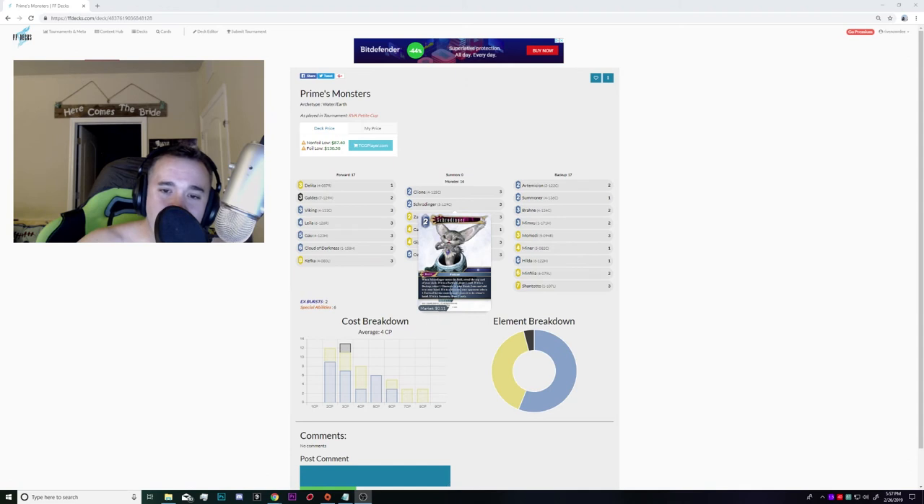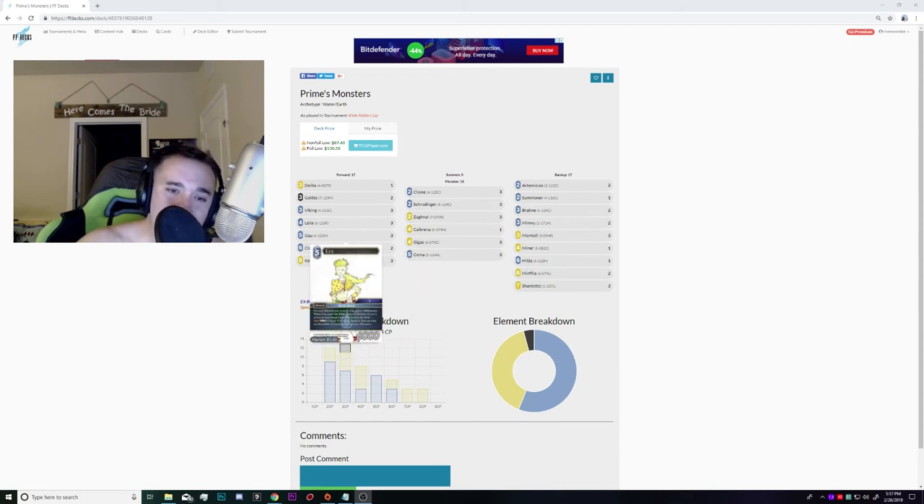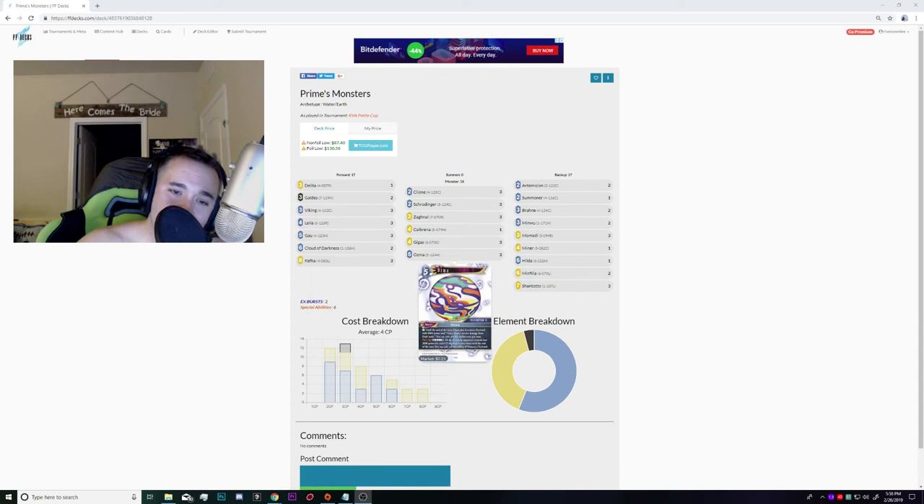Schrodingers basically make this a 47-card deck. You could cut some if you found better picks, but they're great for getting things back from your yard — particularly Kefkas and Gao Specials. The best thing you can get back is the Ozma Special if you flip it back up. They're easy to break with Kefka. I'd keep them at three; I'd play six if possible, but they're mainly just to reduce effective deck size.